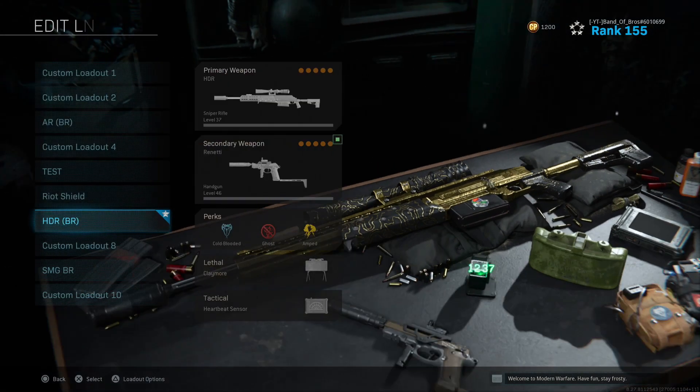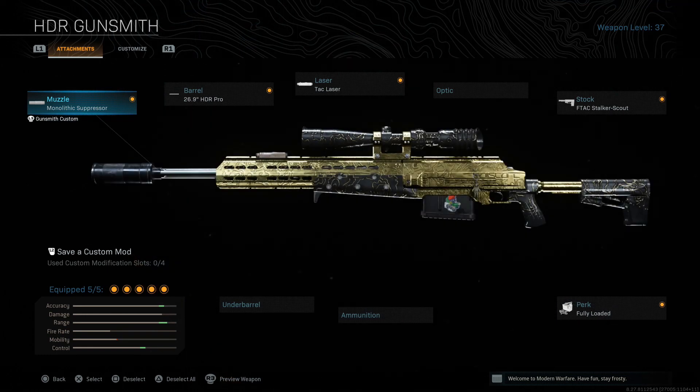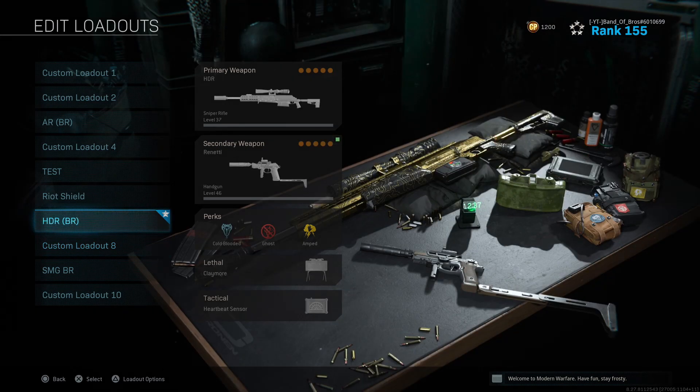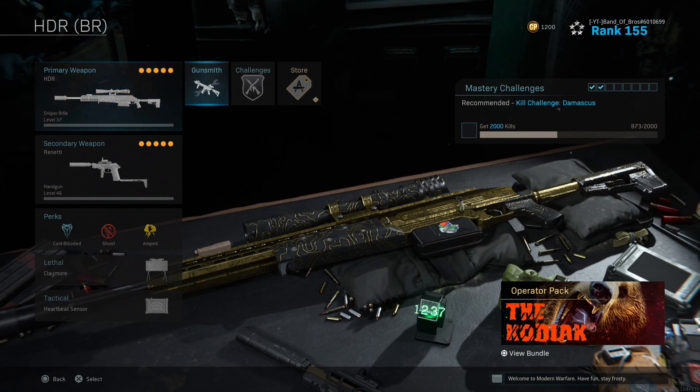This is the exact same class that I put into True Game Data, which is the most reliable website that provides you with these stats. I'll be using fully decked-out versions of both weapons, because the base models wouldn't be fair to test — the SPR is actually one of the worst marksman rifles in the game if you don't have any attachments on it.